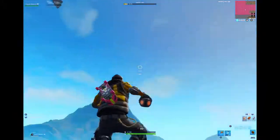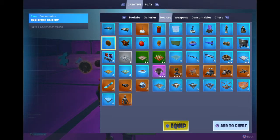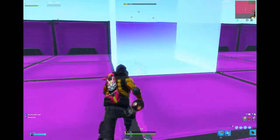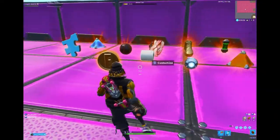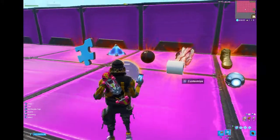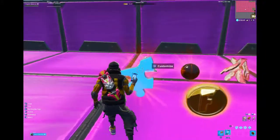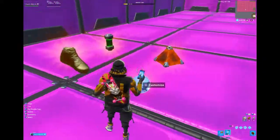What you want to do is come to your Creative island, go into your Creative inventory, go to devices, and get the coin device. Equip it and throw it down. Once you throw it down, a bunch of stuff spawns — but for these outfit challenges you only need the coin, the basketball, and the shoe. Just delete everything else.